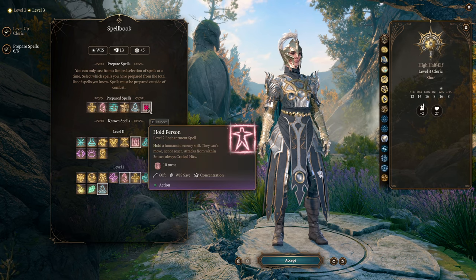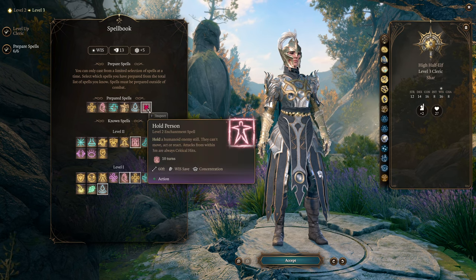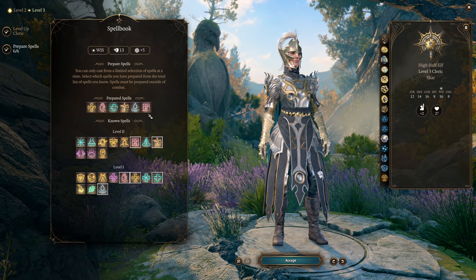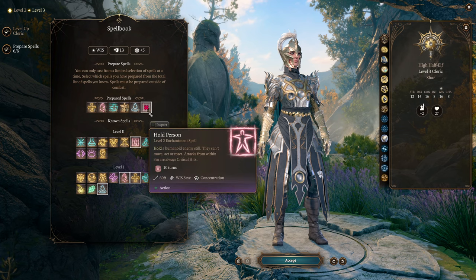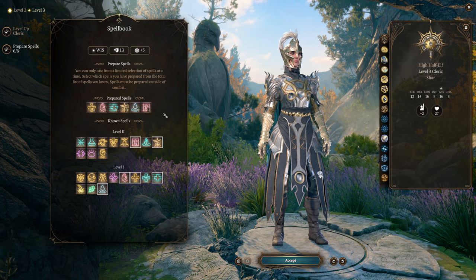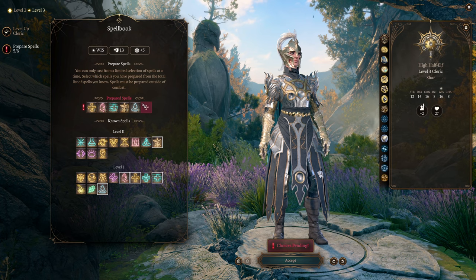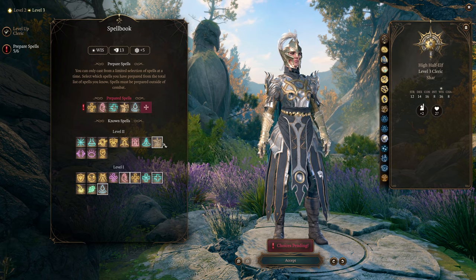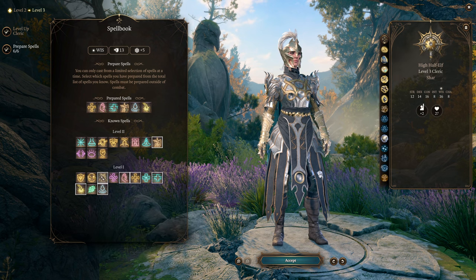You probably also want Hold Person, though I personally am not a tremendous fan. It can be very powerful, but often Command is better. Hold Person takes your concentration and enemies get two saves before it costs them a turn — once when you cast it and once at the start of their turn. So I would generally steer clear of Hold Person and mostly just take Spiritual Weapon and your domain spells as level-two spells.